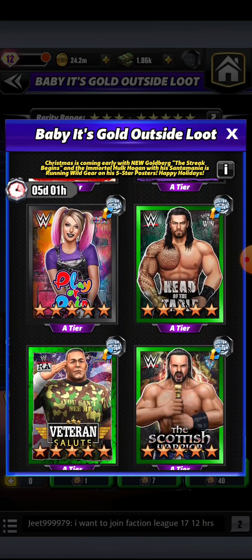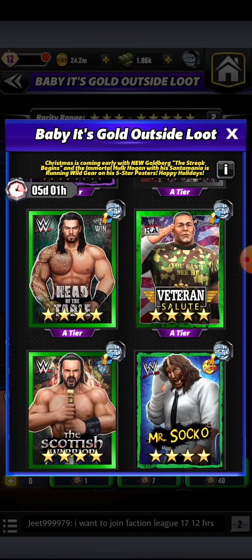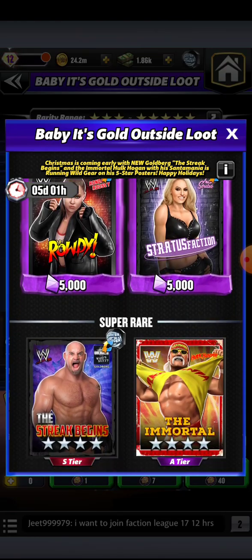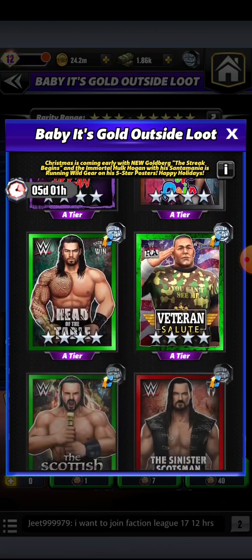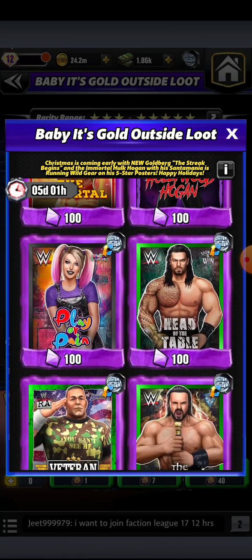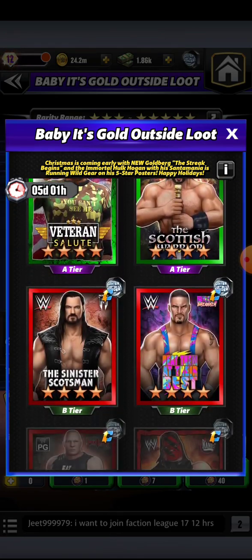Alexa Bliss — top-notch waifu — and she's going to be required to do some content. She's going to be required for the Blissmas alongside Randy Orton. So if you like Alexa and you need a solid waifu, I get why you're pulling. But aside from that, look at everything else you're going to be getting. You might get a solid fuse up, you might get some shards to recruit some of these characters. But this is hands down, in my opinion, one of the worst banners I've seen throughout this entire year. And that's why I'm suggesting: to pull or not to pull — I say skip.